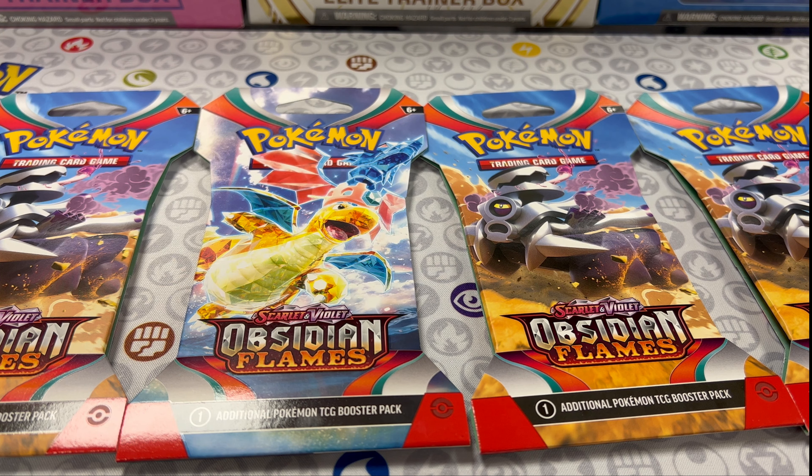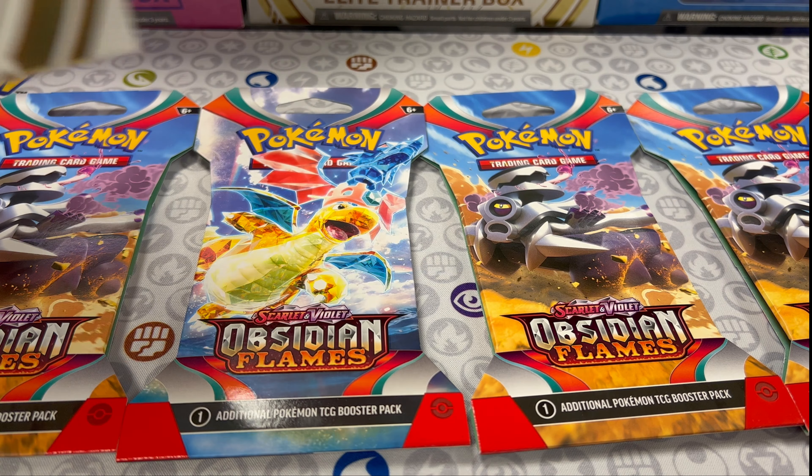Hello everybody and welcome to another episode of Tailored Breaks — we are opening packs, but this time a bit differently. I have my wife with me and we are going to do a pack battle. We have four packs of the most recent release of Scarlet and Violet — Seething Flames. I'll open a pack, you open a pack, I'll open a pack, you open a pack, and we'll see who has the best pull. I get the Dragonite pack — you want the Dragonite pack?